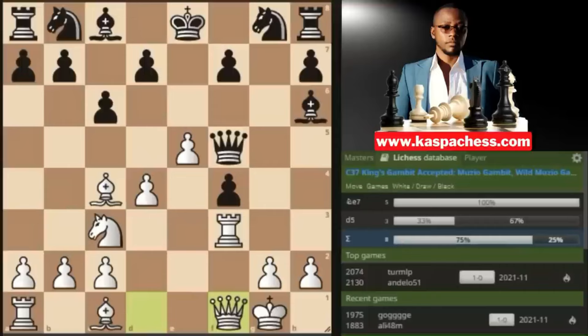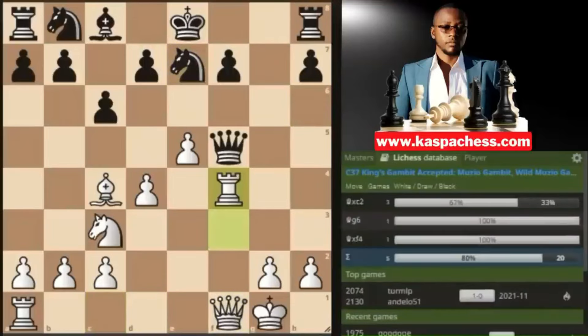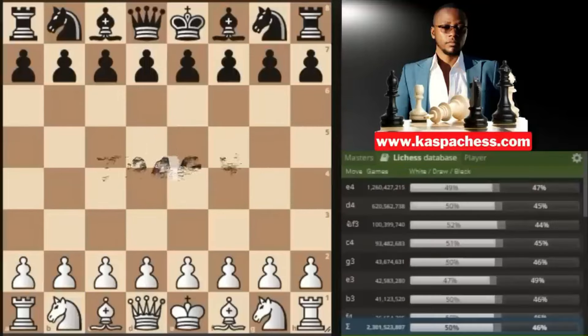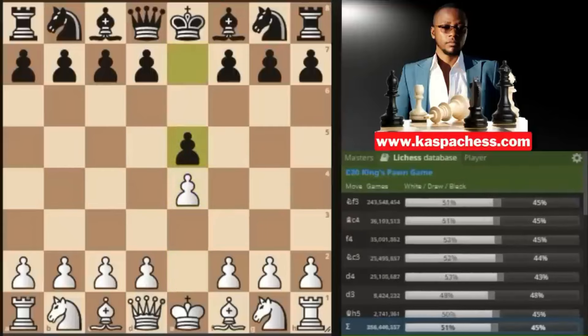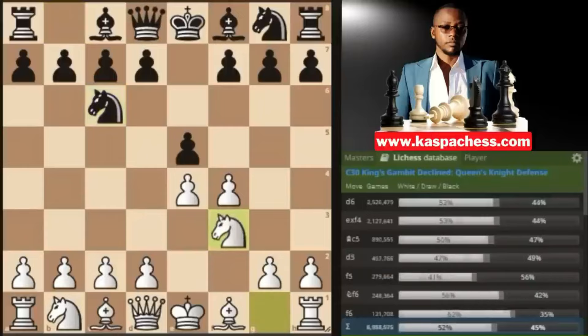You can go bishop d3 if you want, but I like queen f1, lining up all my pieces along the f-file to simplify the game even further. Trap number four — my favorite part — is where black chooses not to take the gambit. After pawn to f4, instead of taking, black plays something else like pawn to d6 or knight c6. I recommend simply continuing with knight to f3.